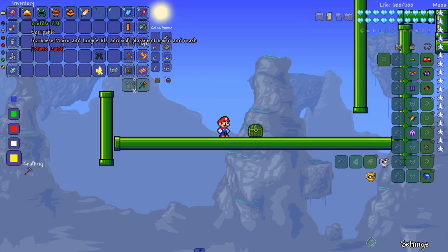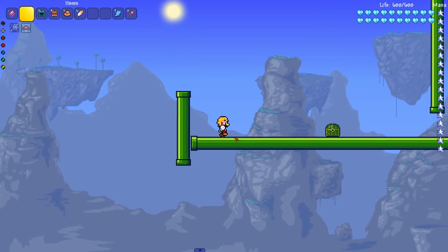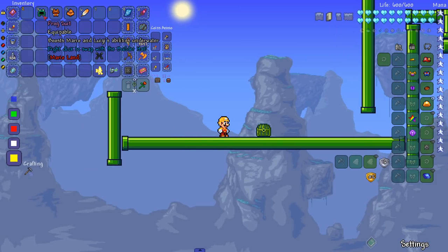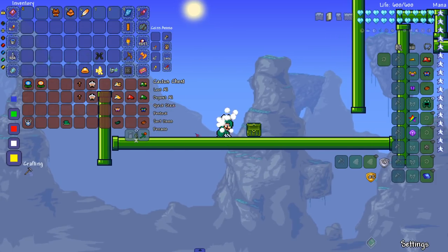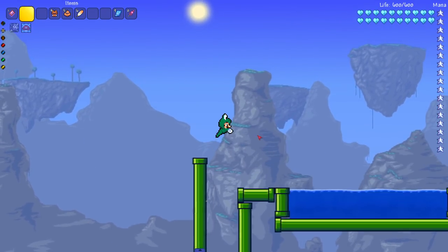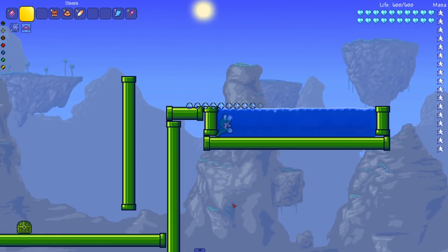We got the builder hat, which increases Mario and Luigi's tile and wall placement speed and reach. The spriting on this mod is really dope — I don't know if they're taking it from another game or doing it from scratch but it's pretty good. Next up the frog suit, which boosts Mario and Luigi's abilities underwater. You right-click to swap with the builder hat — you can only wear one at a time. Oh yes, the frog suit! Luigi's head in it is huge. Our underwater abilities are enhanced — we move a lot faster underwater.